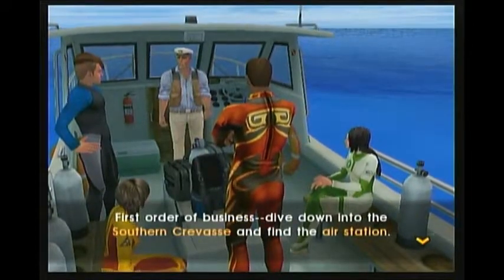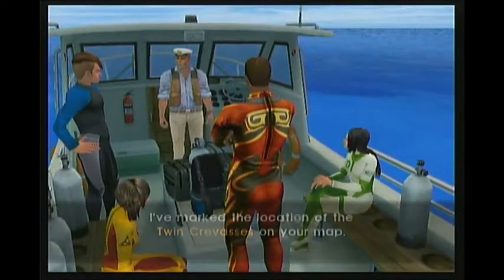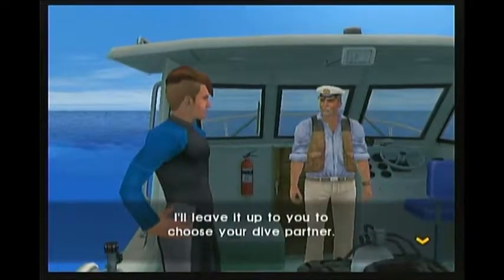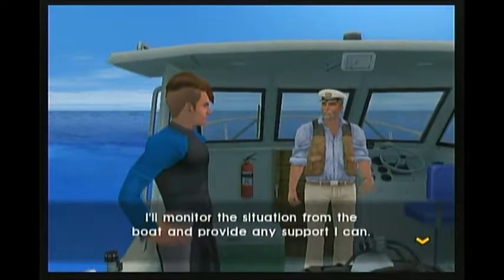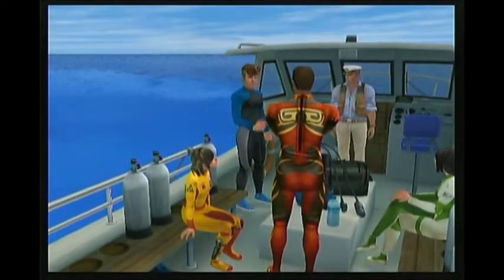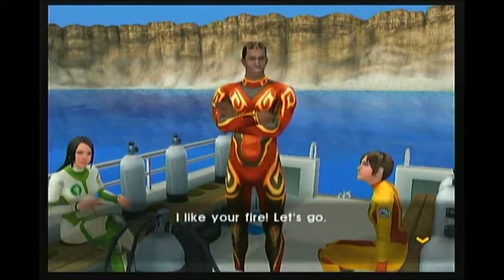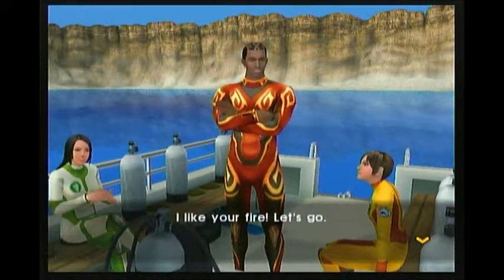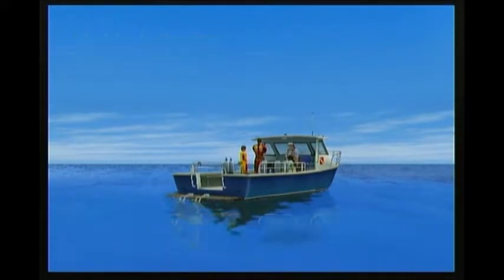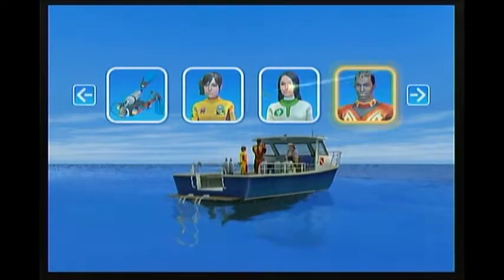Dive to the southern crevice and find the air station. I've marked the location of the twin crevices on your map. Everything is in place — I'll leave it up to you to choose your dive partner. Let's go. I feel confident about this. You should too. Because you don't have to do anything — you just have to watch me. Although, maybe you should be stressed that I'm going to suck, because I don't know what's going to happen.